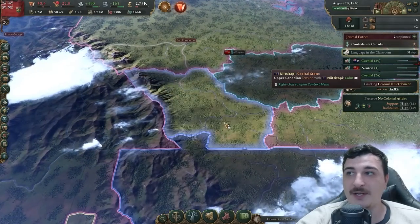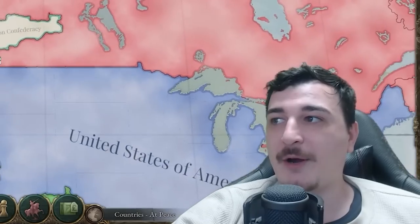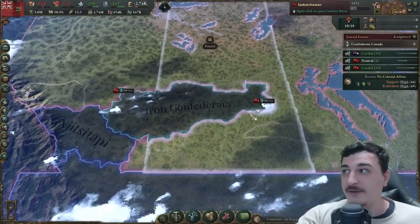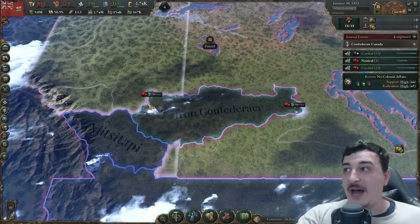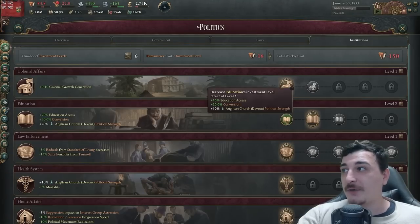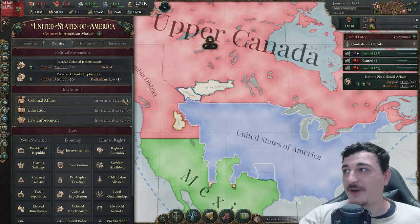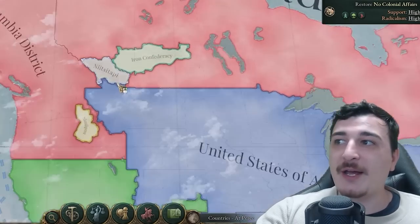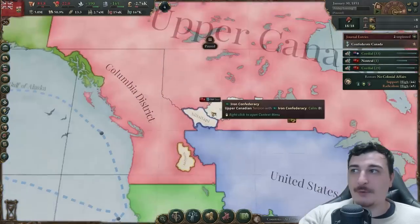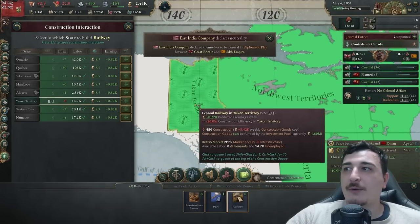The Americans are already in the process of colonizing the Alberta part, so we might have to fight them for it. I honestly think PDX should make this land colonized by the Hudson Bay by default so Americans can't get this border gore. We're going to be building our railway in the Yukon Territory because it seems like the only territory without enough infrastructure access, and it'll increase infrastructure once we make it a fully incorporated state. The Yukon also has gold mines.